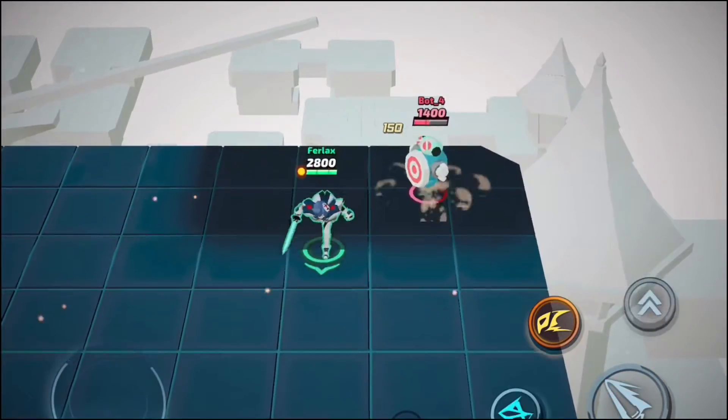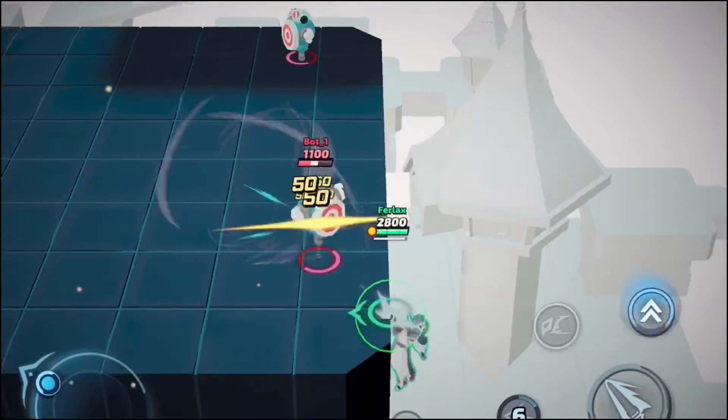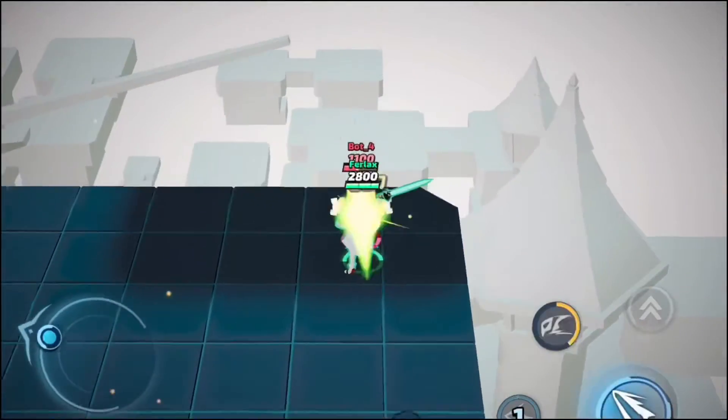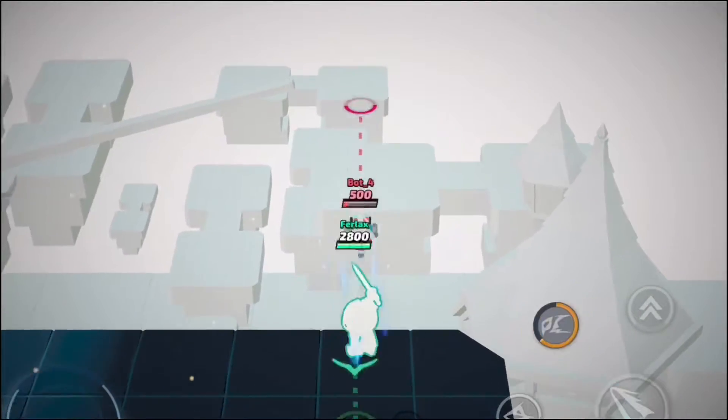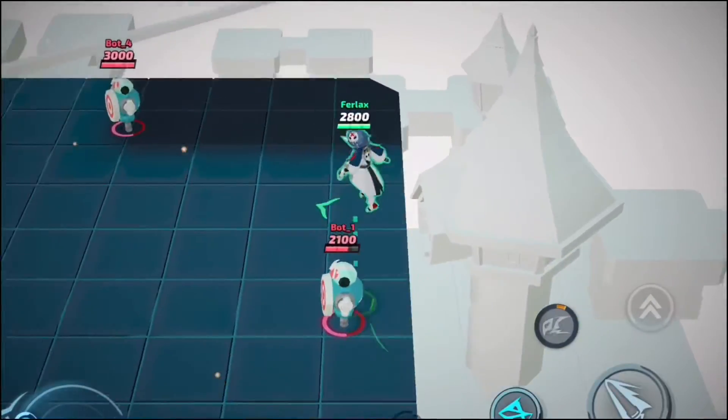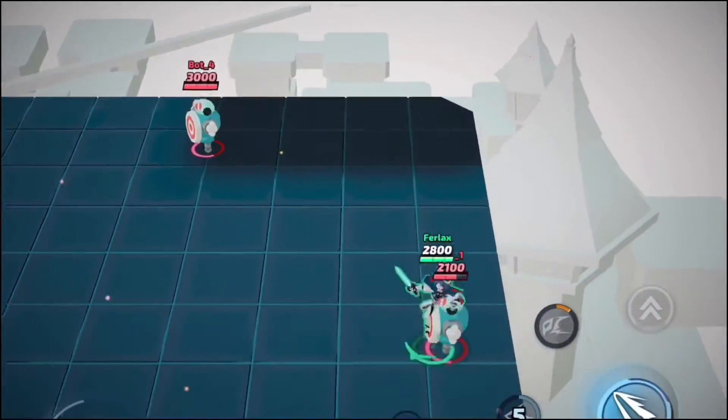His first ability is way better than his basic attack. Go back, then you can hit this, then just go back — maybe try to toss it. I actually have a new idea I never tested out. Do this — oh yeah, you can do that as a combo. Really nice.